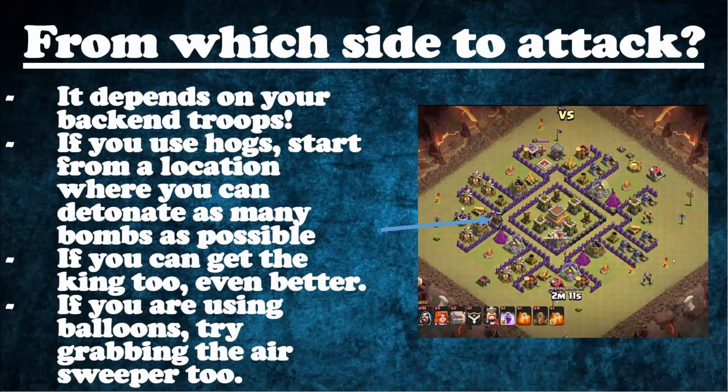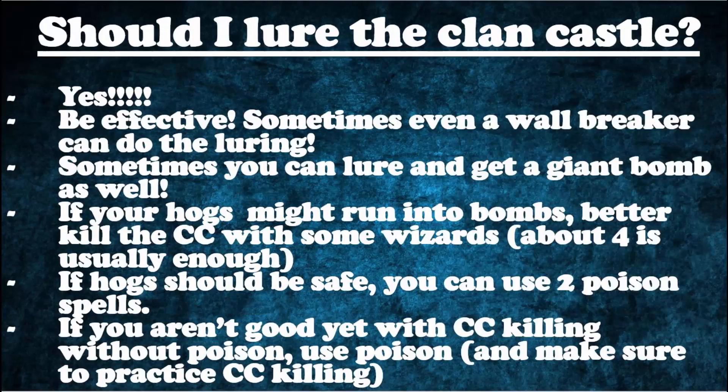The next question is from which side to start the attack, and this depends on your back-end troops. If you're using Hogs, start from a location where you can detonate as many bombs as possible and potentially take out the King. If you're using Balloons, start from a location where you can take out the Air Sweeper as well — just make sure it doesn't endanger the main mission of taking out the Air Defense.